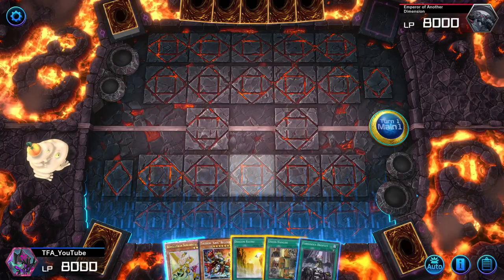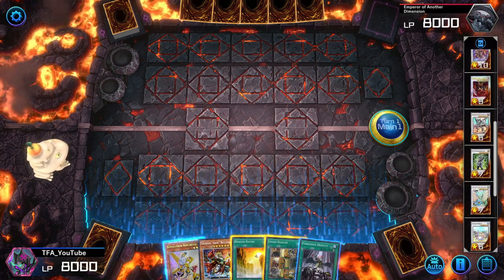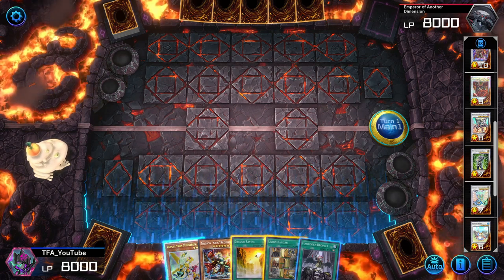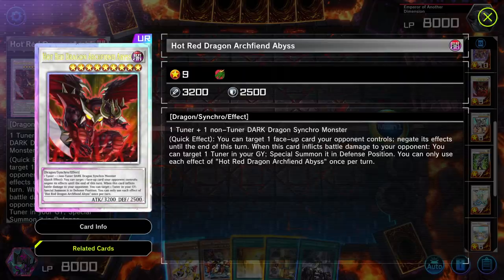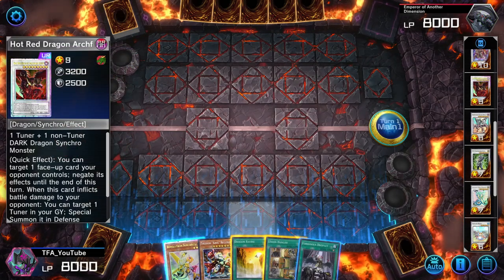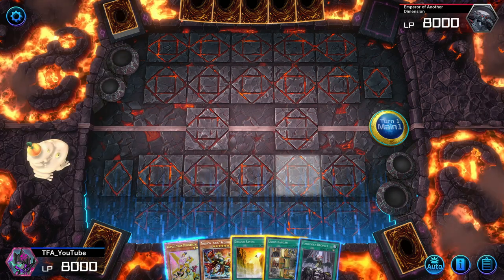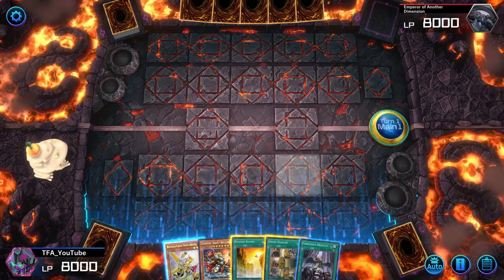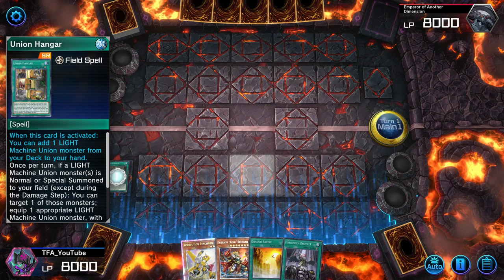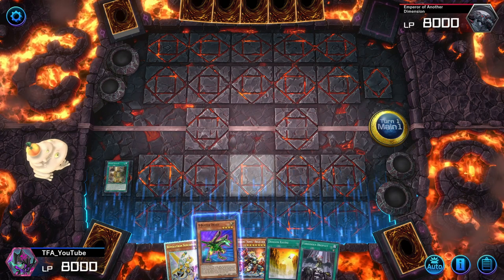Before we get into the deck list, I want to show you an alternate route this deck has. For this to work you need a back row you can activate in response to Dark Ruler No More. If you get Dark Ruler, that's why Hot Red Dragon Archfiend Abyss is here. You can also become Droplet-safe or go a different combo path with Penguin Brave. The way we'd accomplish special summoning the Archfiend is through Union Hangar — you need Union Hangar and Revolution Synchron in hand, or ways to get into them. We search B-Buster, though I never actually went this route in the event since I was never hit by Dark Ruler.